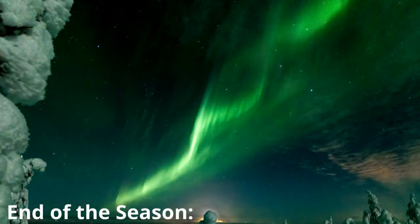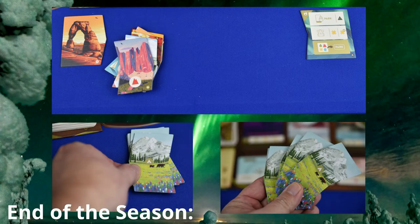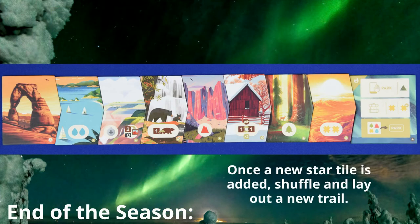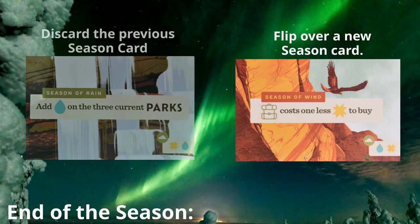Collect all of the trail tiles. Take one of the star trail tiles and add it in with the others. Shuffle the tiles and lay out a new trail for the next season. Discard the previous season card and flip over a new season card.